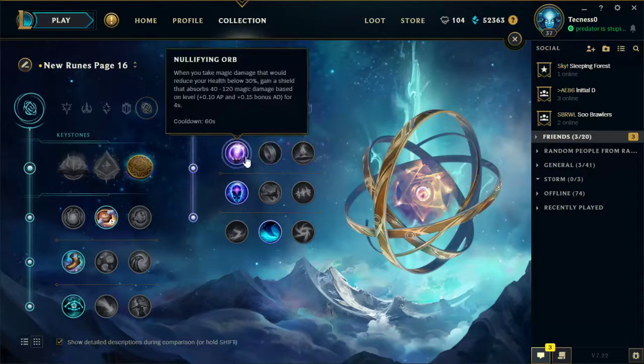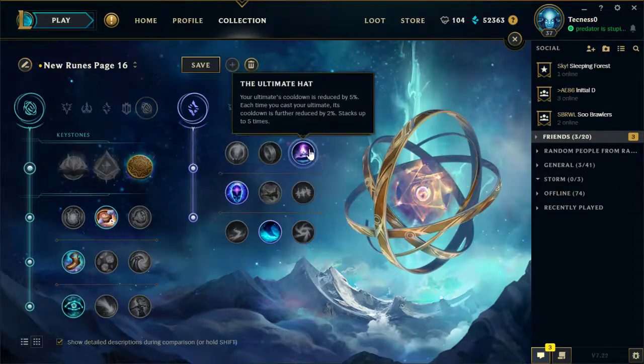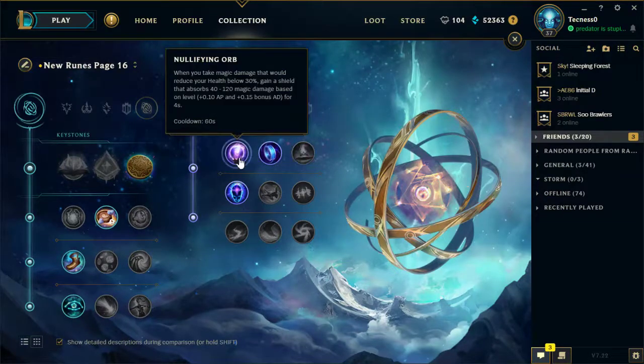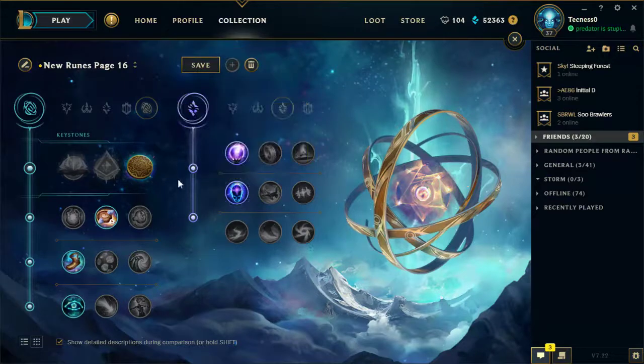Actually, Transcendence and Ultimate Hat, I guess. I like the Ultimate Hat - it's just not the greatest. A lot of people like Mana Flowband, they could take that instead, or Null Magic, these are all equally good. Yeah, this could be a decent Karma support page.